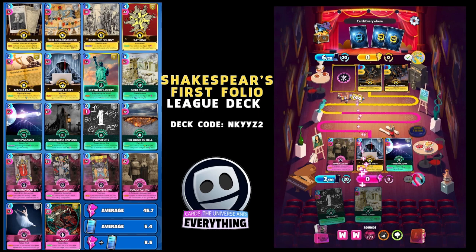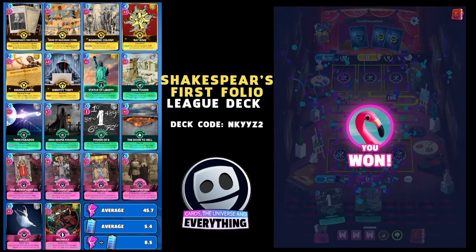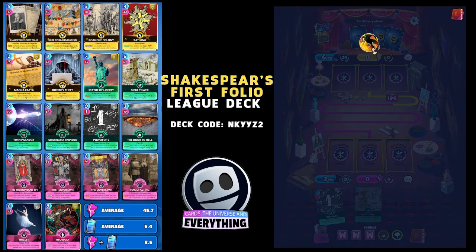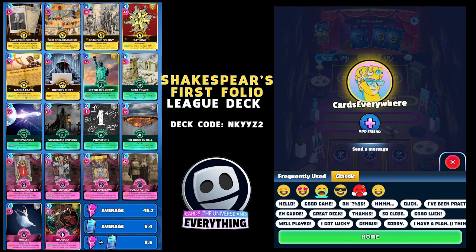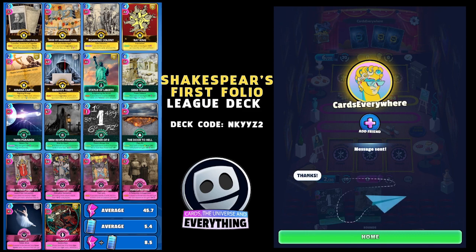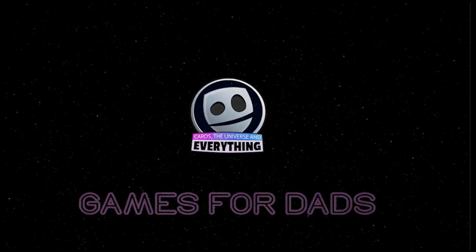Well played Cards Everywhere — good game! Anyhow guys, that is our Shakespeare's First Folio league deck. Deck code NKYY Z2. I'm going to give this a 9 or maybe even a 10 out of 10 because I absolutely love this deck — it is really cool. That's another shield, I think that's eight shields for us now. Thank you very much and we will be back very shortly with some more videos. Take care everybody, bye!